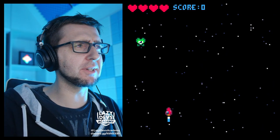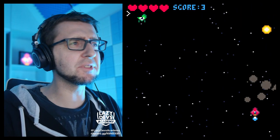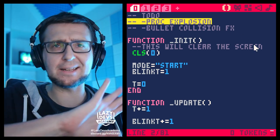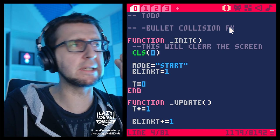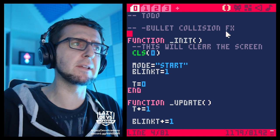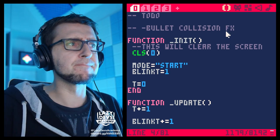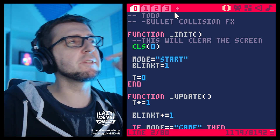We just created this beautiful explosion last episode. We spent a lot of time on those collision effects. So what's the best thing to do in this episode? Spend even more time on collision effects! If we go to the to-do list, the procedural explosion is ticked off — finished. But there's still this point here: bullet collision effects. That's something I want to deal with.